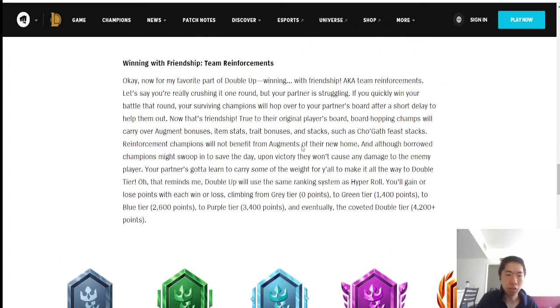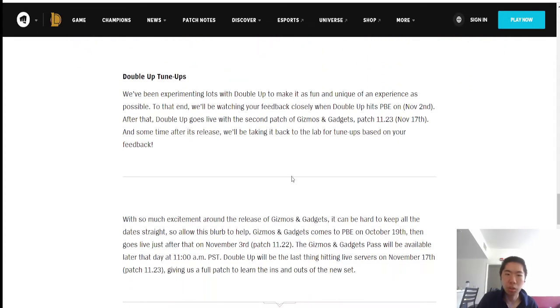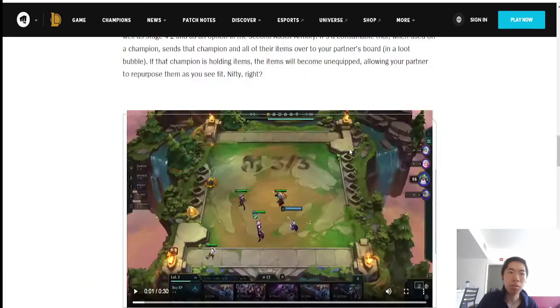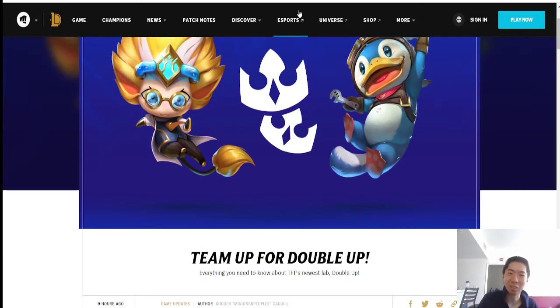There's also a ranking tier system, which is cool — they'll be constantly tuning it. The pass will be available around 11 a.m. PST when Gizmos and Gadgets comes out on November 3rd, which is in about two weeks. I'm really looking forward to playing this mode.